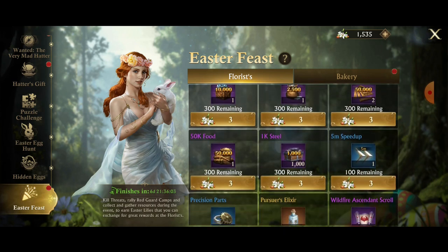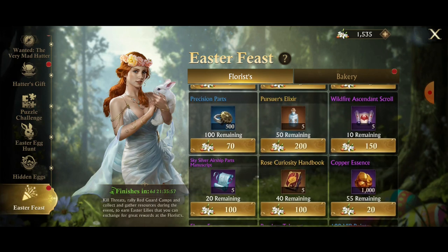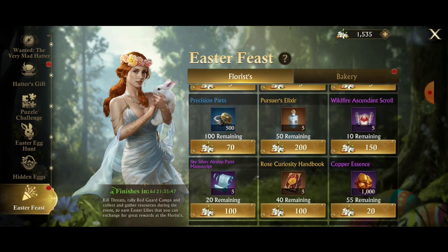Everything looks pretty much the same over here — they've got resources, some speed ups, precision parts, wildfire senate scrolls, sky silver, rose curiosities, all that. If you don't already have these things, I would buy your rose curiosities and sky silver. But they just updated the Ultimate Alliance Campaign to give sky gold, so you're going to be getting that for free. Unless you really need sky silver or you're close to it, I would avoid buying it here.